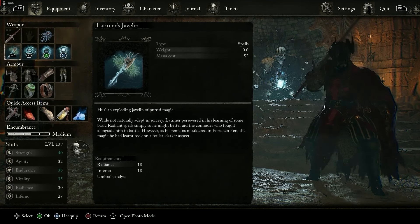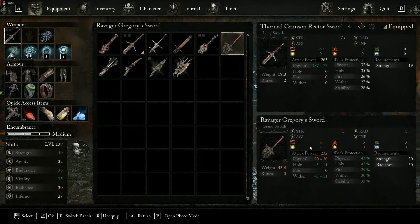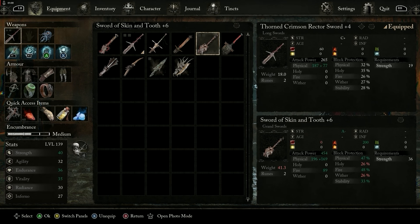Let's check the Ravager Gregory Sword from our weapons. It has a base attack level of 232, physical damage of 30 plus 90, and deals holy and weather damage. It can be upgraded from strength C all the way to A with a plus 10 upgrade, meaning the base level can be upgraded to a maximum effect giving around 500 attack power. It does not have fire damage — it only has holy and weather damage — which brings us to the next item we need: the Sword of Skin and Tooth.